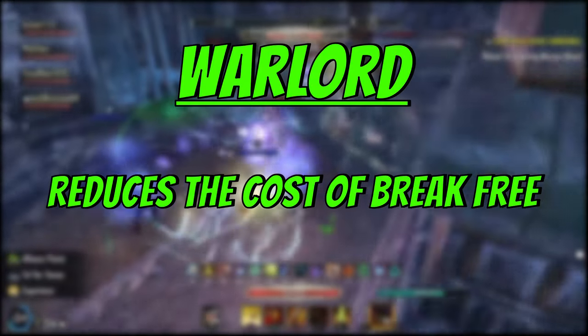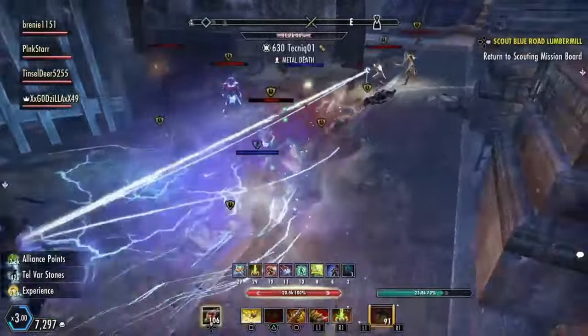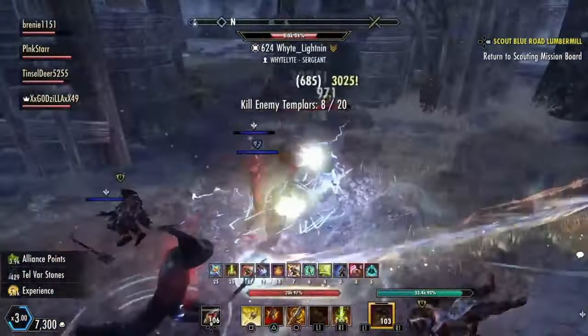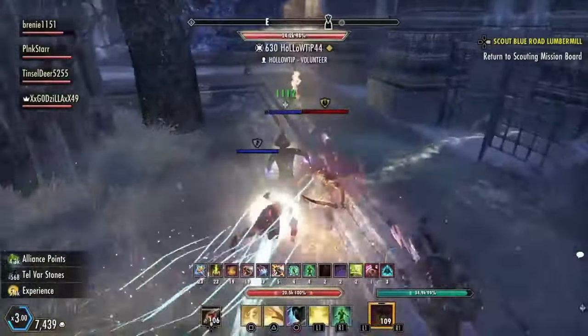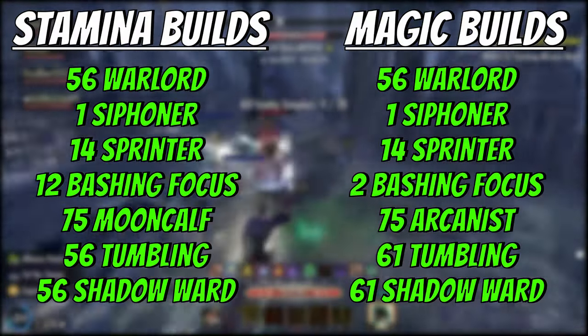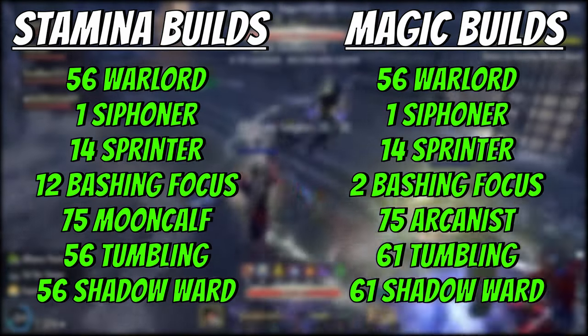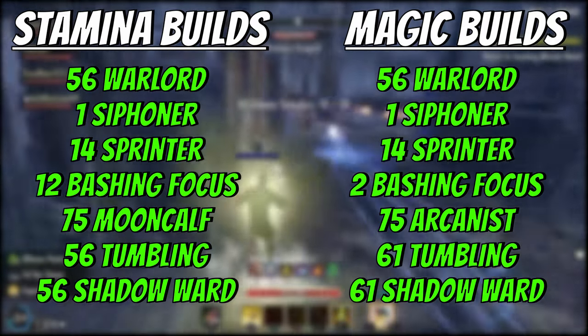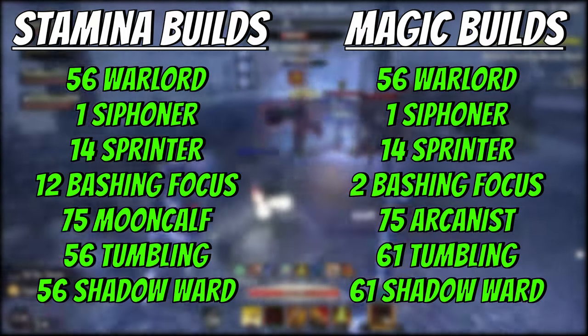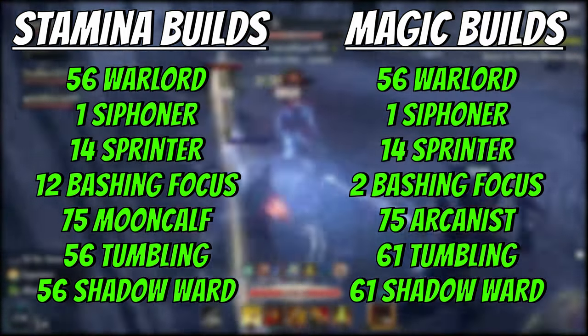And finally, we have the warlord. Warlord reduces the cost of break free. This CP is very important as in PvP, all you do is get stunned. This is basically on the same level as tumbling and shadow ward for importance. Here's my ballpark CP for the green tree for both magic and stamina builds — this is just a guideline for CP allocation. I do change my CP points very often, but this gives you an idea of what is the most important in the green tree.